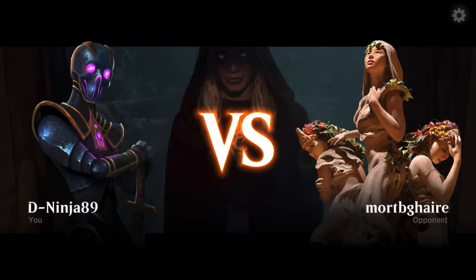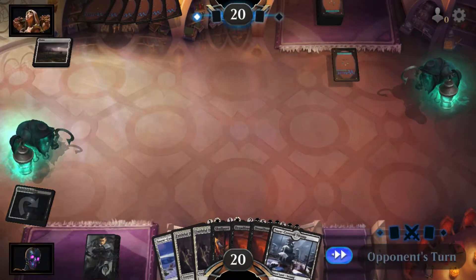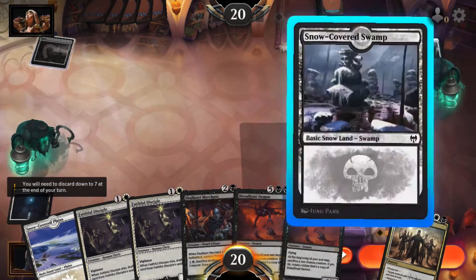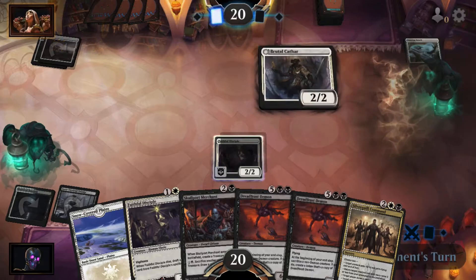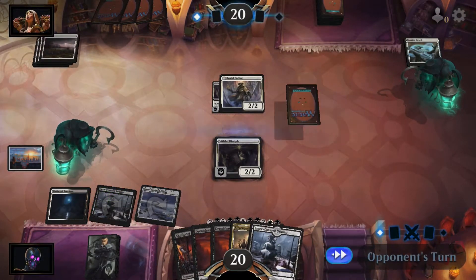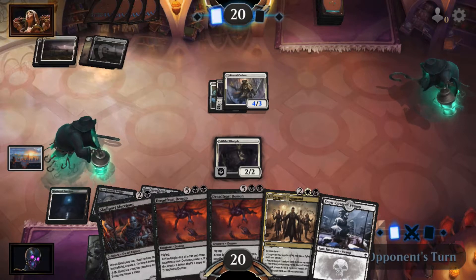Alright, this hand will work. Opponent's going first. They play a Plains, tap line, go. Another Plains, Dancing Sword. I'll play Faithful Disciple, go. So I can curve into some stuff - should be nice. They got Brutal Cathode, okay - takes my thing. That's fine, because I got another one. So I got a Silver Quill - puts the Dancing Sword on it. Play the tap line.